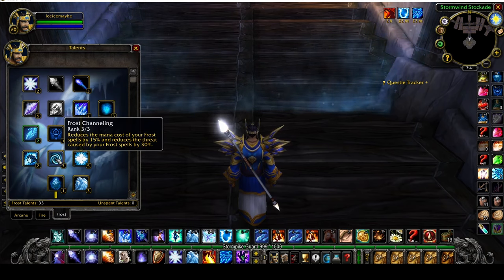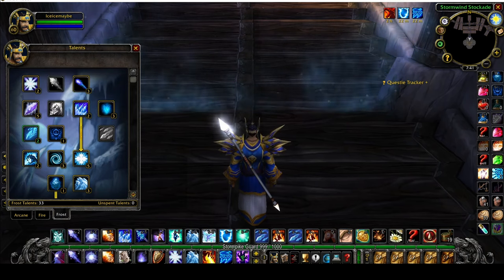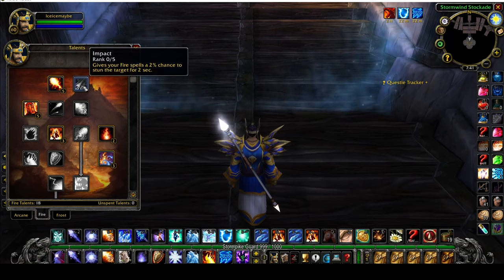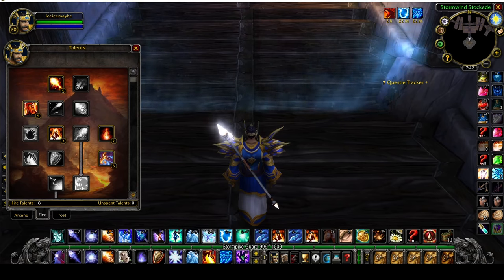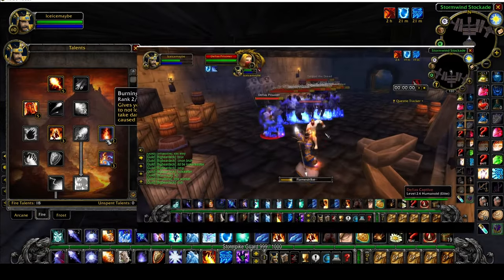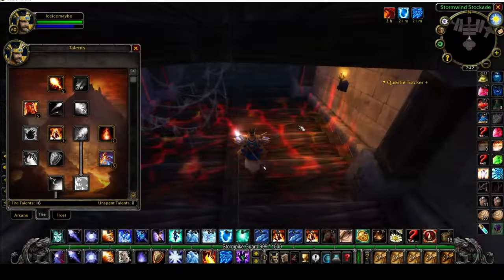I elect Frost Channeling over Piercing Ice — I'd rather have the 5% mana reduction than the 2% extra damage. On the fire side, I go Improved Fireball over Impact. I don't ever use Fireball, but I found Impact would separate my mobs after Frost Nova, leaving some outside Arcane Explosion range. Also, Burning Soul gives a 70% chance to not lose any casting time or suffer pushback when casting Flamestrike while being hit, which is key to getting that off with Frost Nova still active.